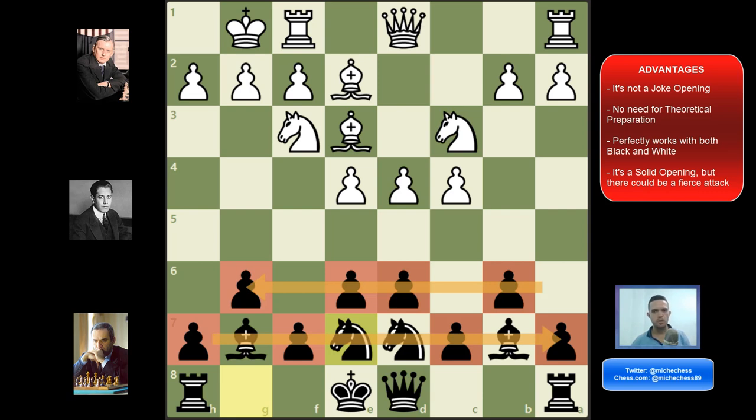Number three: it perfectly works with both black and white. This advantage is really interesting because if you hate opening preparation, learning new openings, preparing against your opponents' lines, this is going to be perfect for you. You can play hippopotamus defense with both white and black. It's the only opening you need — just focus on the middle game, get better in the middle game and the endgame.